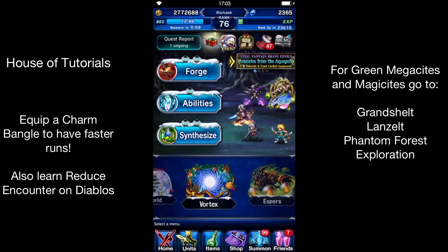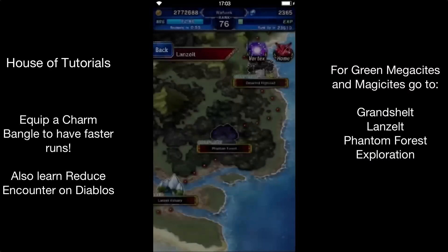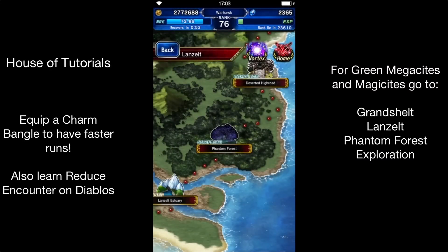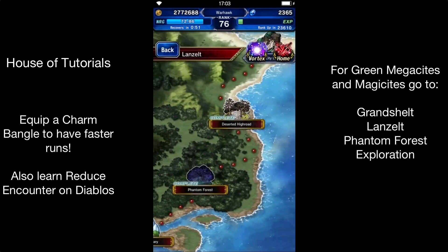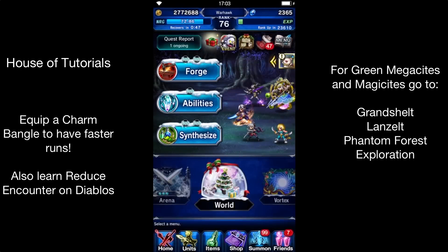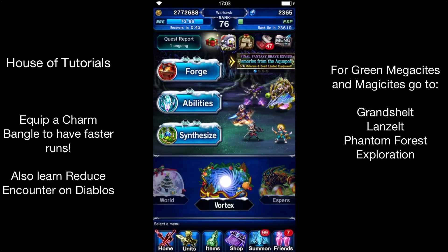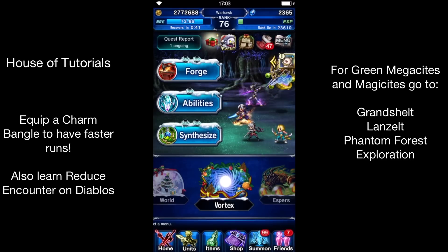That pretty much wraps up the video. The green esper will eventually be released but it'll be a long time from now, so you don't need to hold onto your green Megasites and Magicides — you won't be using them for quite a while. You can use them up on any esper you need for a level or any kind of ability you need. If you have any questions or comments, leave them below. Thank you for watching, and see you in my next video.